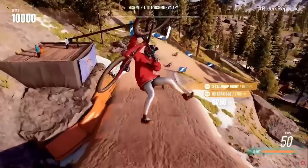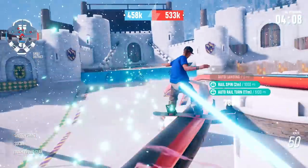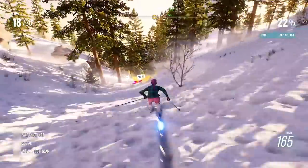That sums up all the additional MTB tricks I saw from this set of gameplay, but obviously there was more shown at E3 — we saw tail whips and cork 720s with slopestyle bikes. I'll be posting a few more videos over the next few weeks going over the other things covered in this set of gameplay, so stay tuned.